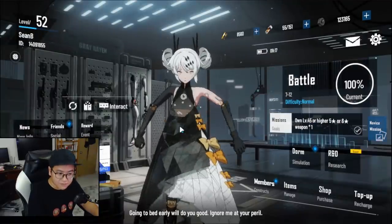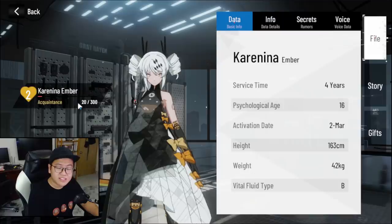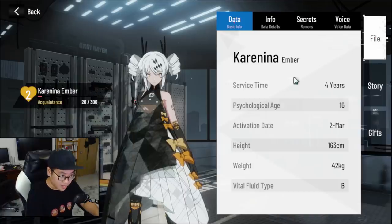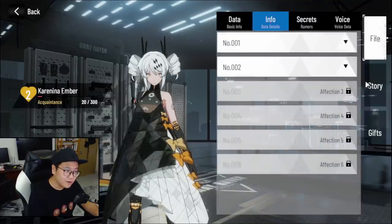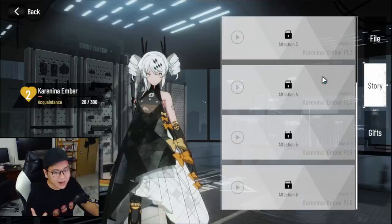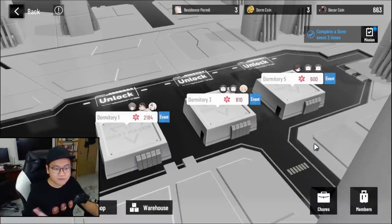Why do you give your favorite character gifts? When you give them gifts, you increase their intimacy level with you — from acquaintance, to girlfriend, to wife, to your queen, to the love of your life. After you do that, you can unlock their voice, their secrets, their info, and all that good stuff — including their story. You can get more attached to your character and get angry on every Discord server when somebody bashes them. That's pretty much the value of the dome.